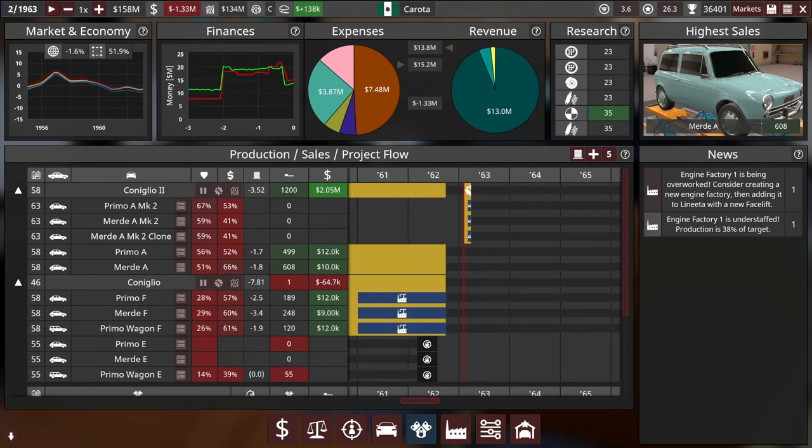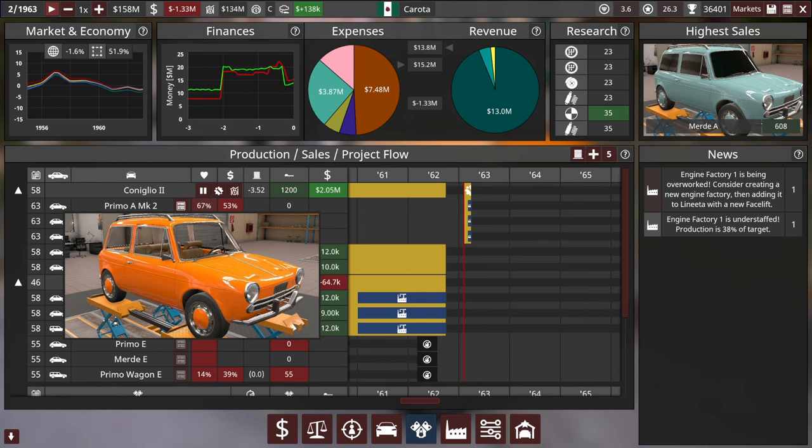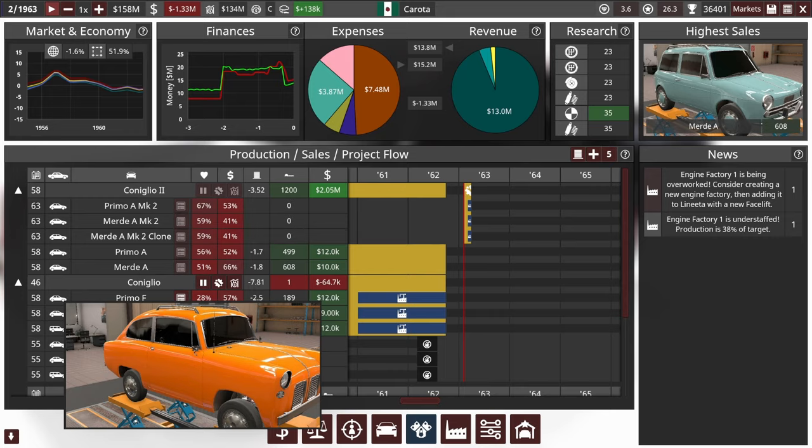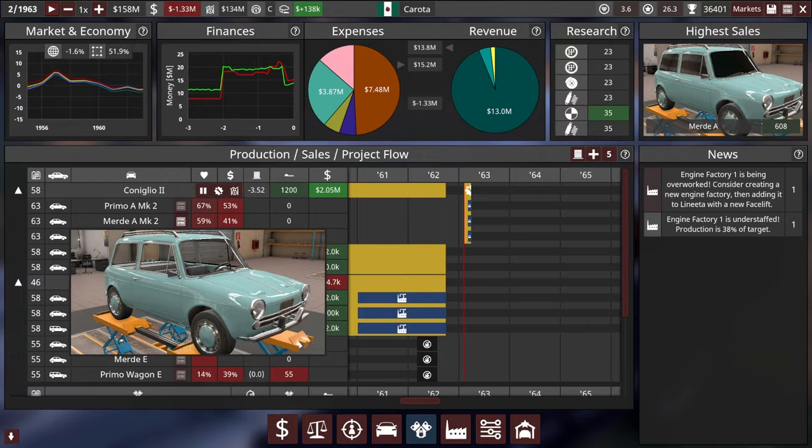Right now we're just getting ready to phase out our very first car that launched the company, the Coniglio. It's currently on sale at the same time as our Coniglio successor car — we just call it the Coniglio 2. Now that it's 1963, the original Coniglio is very nearly 20 years old. It's time to stop building it, and in its place we'll be building a new car. The Coniglio 2 is also going to get some new trims.